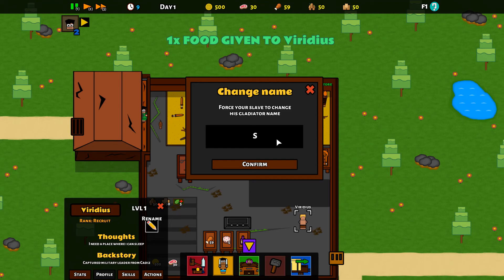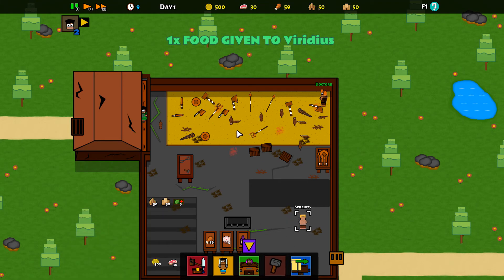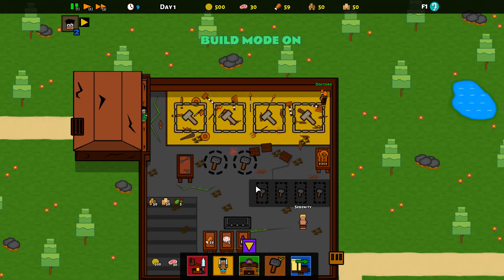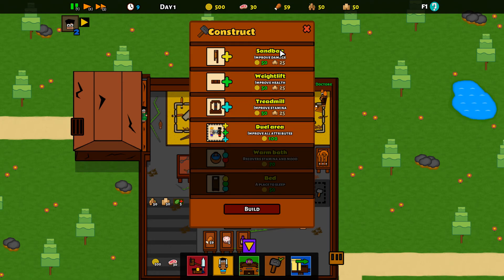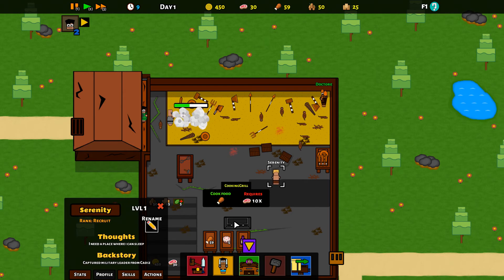We can rename gladiators and I'm going to do that after some subscriber names. First up we've got Scotland Serenity — we're gonna go with Serenity, the ideal name for a gladiator. I like the trees that look like cakes, that says a fair amount about me. Let's go to the build menu — we need to build some stuff. We've got options to improve damage, improve health, improve stamina — we're going to go with improving stamina. That's going to start building.